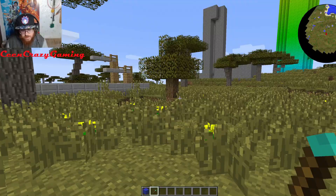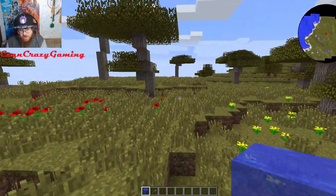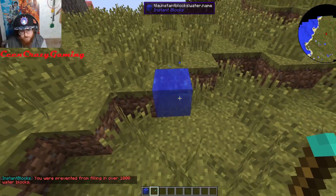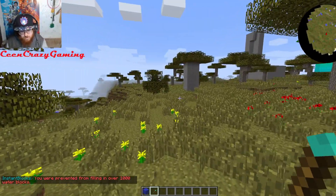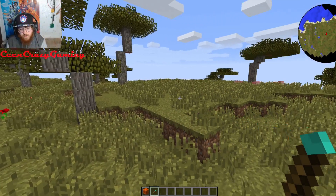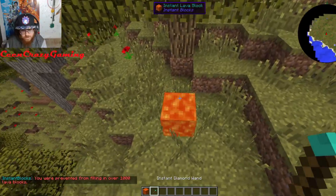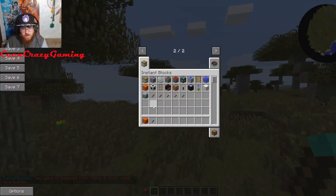We have an Instant Water Block — it looks like it just fills water, but it says you're prevented from filling water over a thousand blocks. We also got an Instant Lava Block — we can put that over here and right-click it. I don't know why those last two didn't work, so we'll skip those for now.